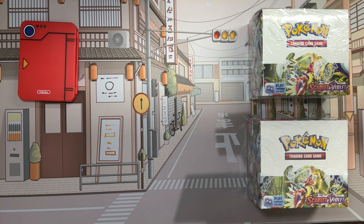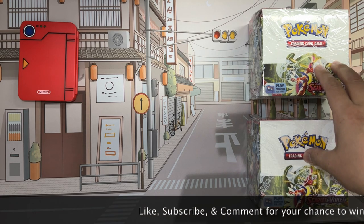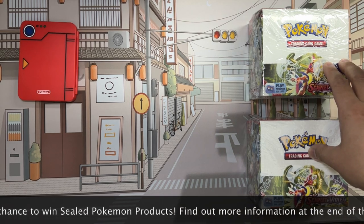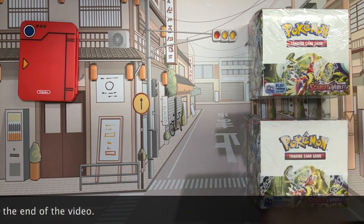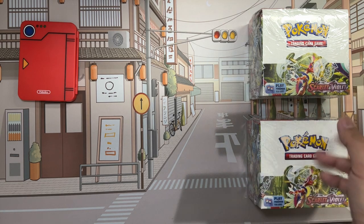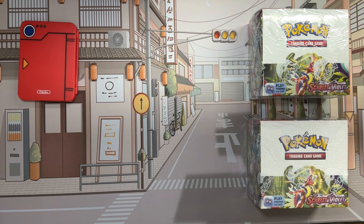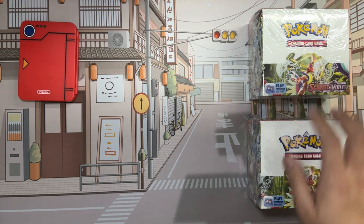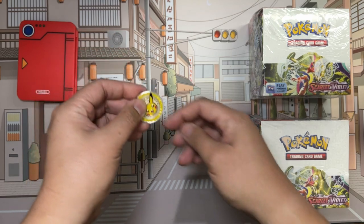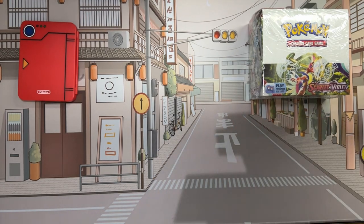Hey, thanks for joining. Happy to have a box — well, two — in hand of the first of the Scarlet and Violet era of cards. These are ushering in a few new changes to the cards, pack configurations, and gameplay. To find out which box we're going to open for this video and save the other for later, we'll flip a coin. Heads! Let's do this.